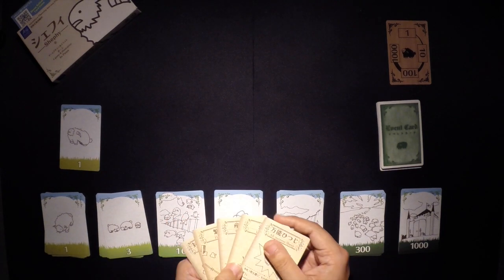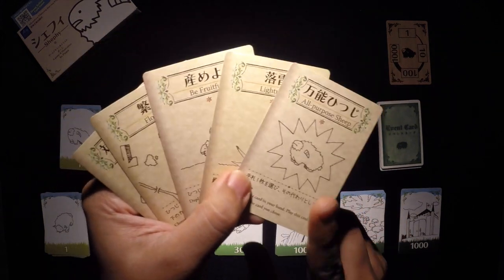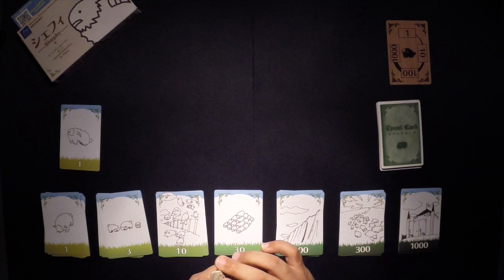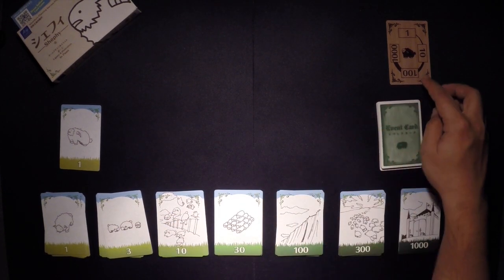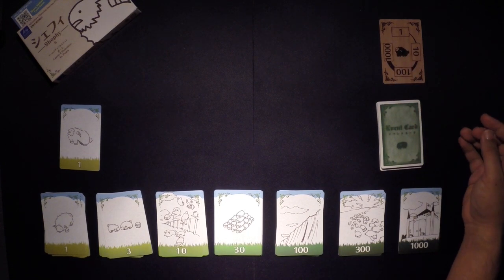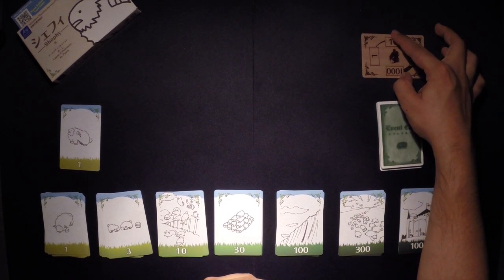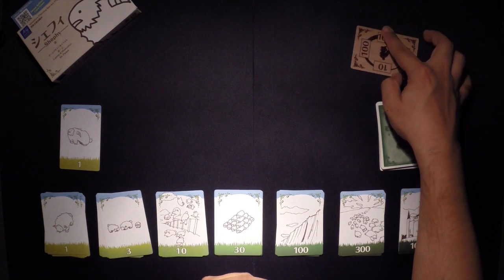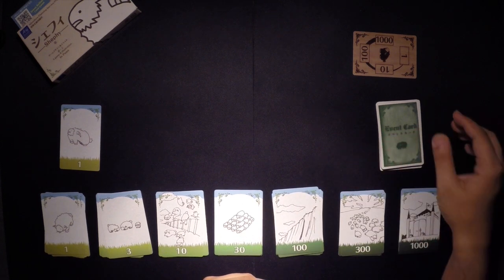The event cards have different names and abilities. They basically either help you get more sheep or destroy your sheep. If at any point you have no more sheep in your field, you immediately lose. Or if you don't have 1,000 by the time the angry sheep get to their 1,000, you lose. Every time you run through the event deck once, the angry sheep will gain sheep — first 10, then 100, then 1,000. Once they get to 1,000 and you don't have 1,000 to match them, you lose.